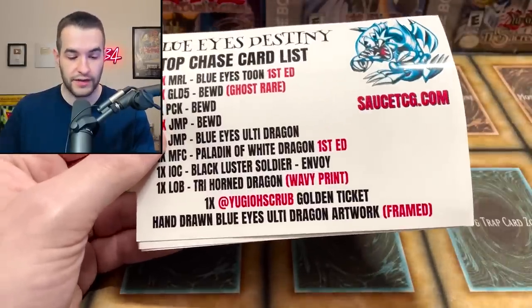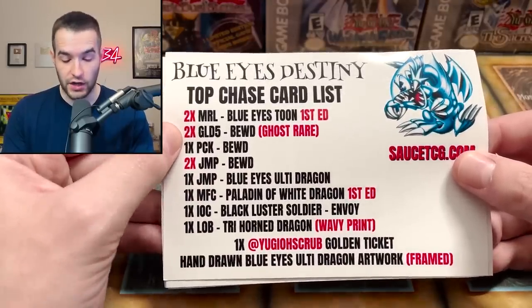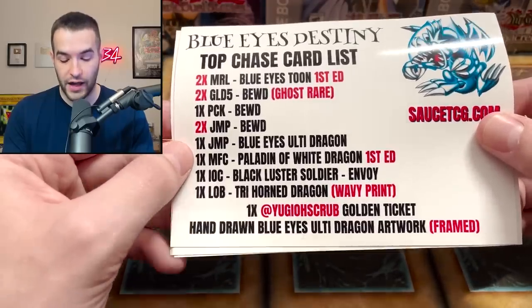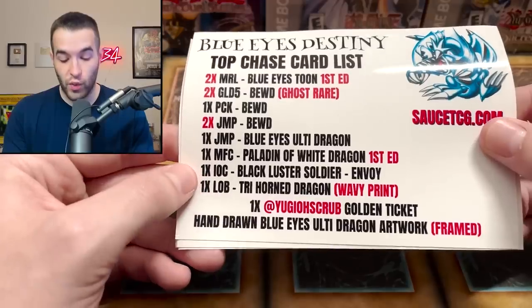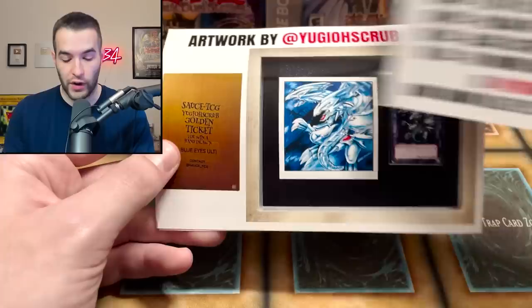Blue Eyes Destiny top chase cards: two MRL Blue Eyes Tune first edition, the gold Blue Eyes White Dragon — two of those — one PCK Blue Eyes, two Jump Blue Eyes, one Jump Ultimate Dragon, the Paladin of White Dragon first edition from MFC. Also Black Luster Soldier Envoy, Tryon Dragon with wavy print, and a Hand-Drawn Oblisk Ultimate Artwork Framed.